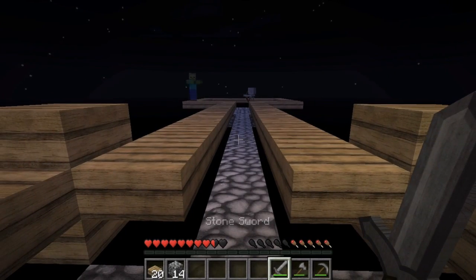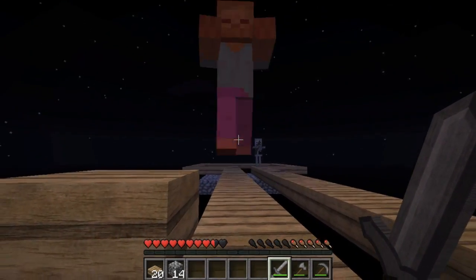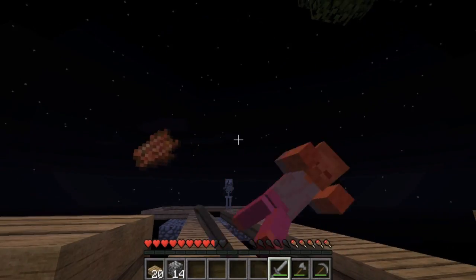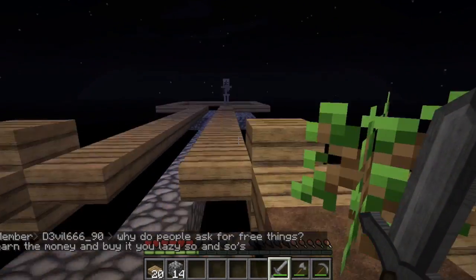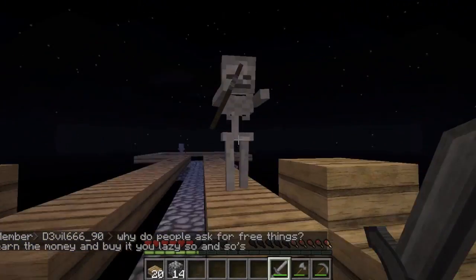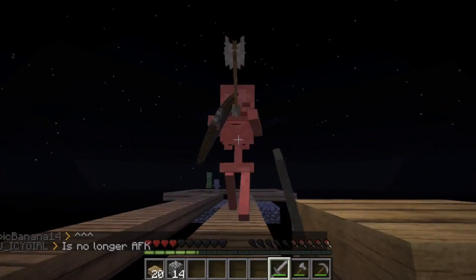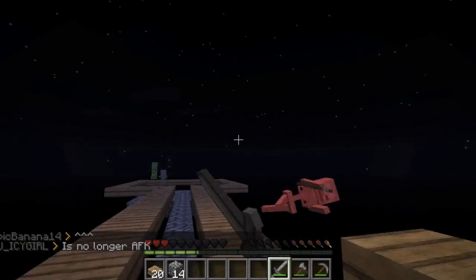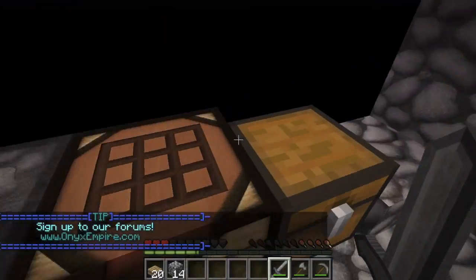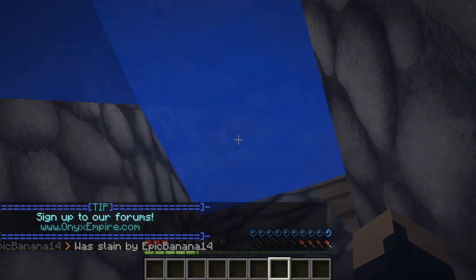Okay guys, here we are. There are now two mobs spawned on our awesome spawning pad. I don't even care about the zombie — he can fall off the edge. I actually want the skeleton's stuff. Damn it. I want to get food before I fight him. Here he comes. Now there are mobs spawning like crazy. I'm not going to fall off, but there's no preventing that I guess. I'm going to get down instead of spending the food to heal. I'm going to commit suicide because there's really no time for that.